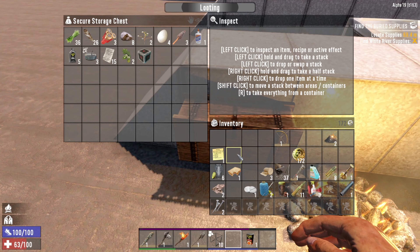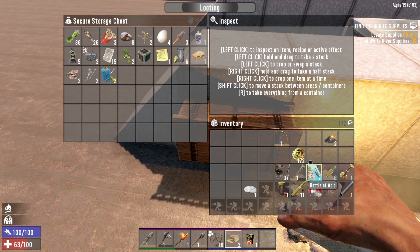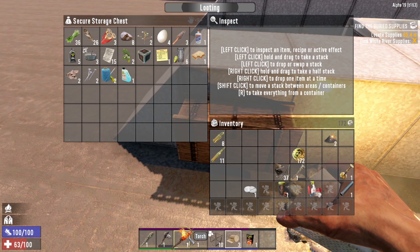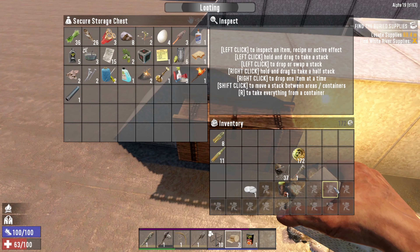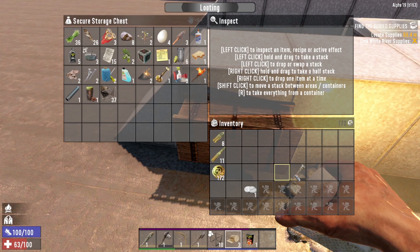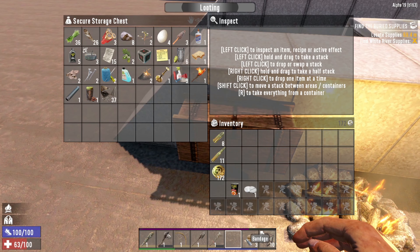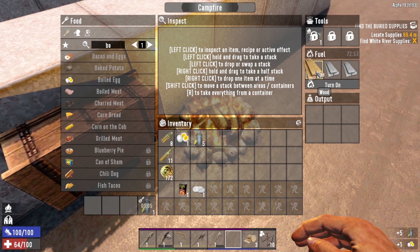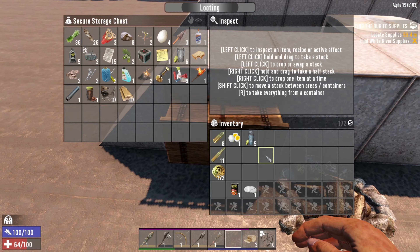We've got a cooking pot, some wood, and we can make some boiled eggs. Let's cook - that should bring some friends around. Let's put everything away. Let's make some boiled water. We've got some water on the boil. Let's keep the ammo on us just in case we find a weapon. We'll put down the gunpowder here and leave the wrench. Let's check the fire - we've got some food and water. Let's turn that off.